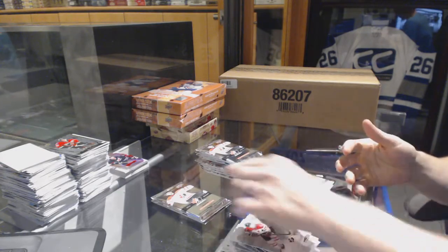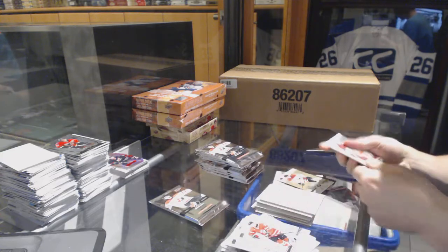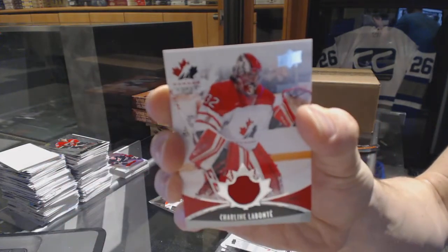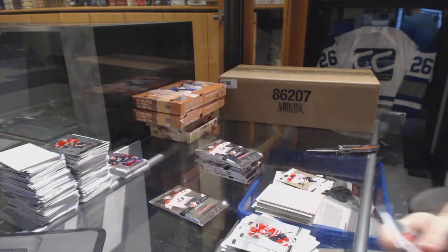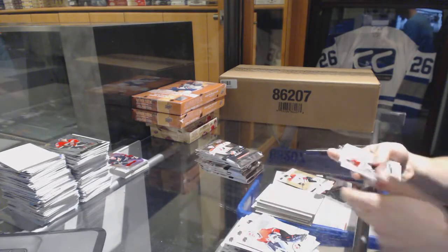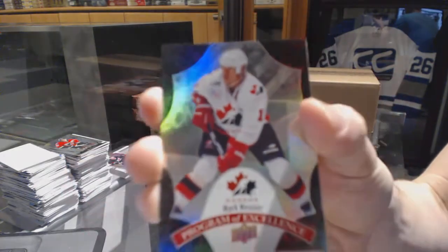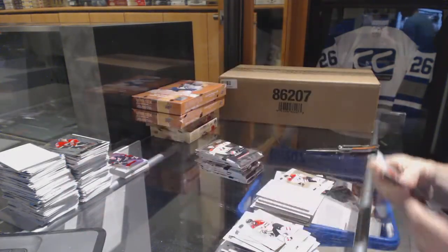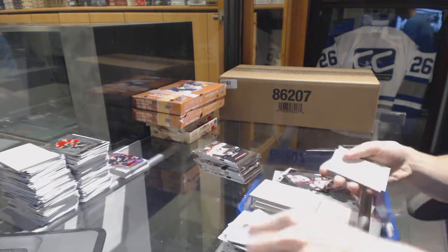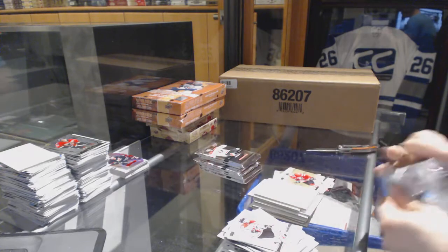Base gold for the Flyers, Travis Sanheim. We've got a base jersey which will be random between everybody, Charlene Labonte. Program of excellence for the Edmonton Oilers, Mark Messier. Gold for the St. Louis Blues, Jordan Kyrie.